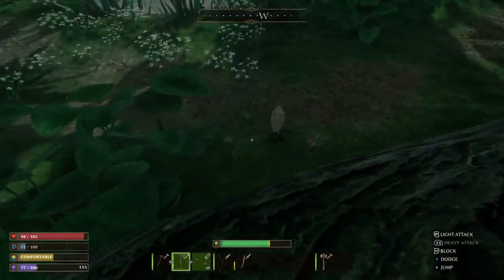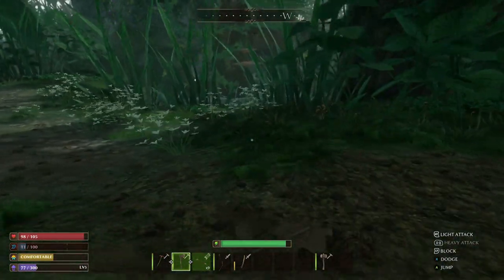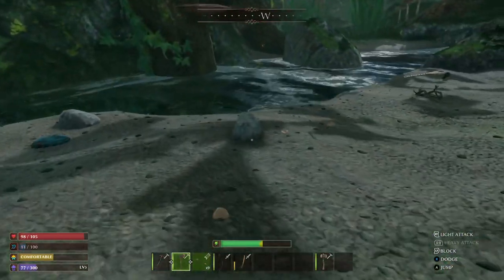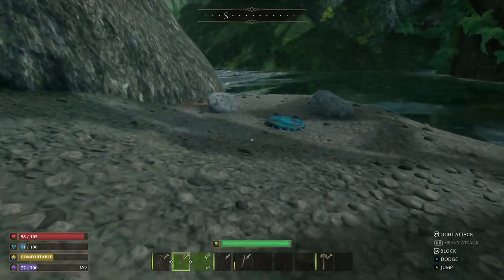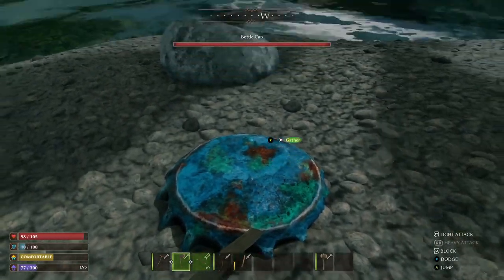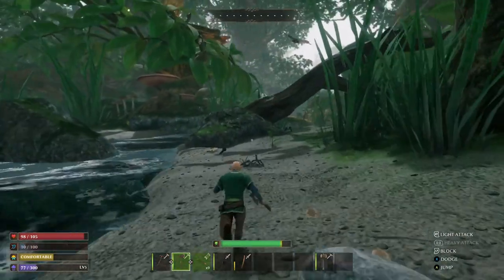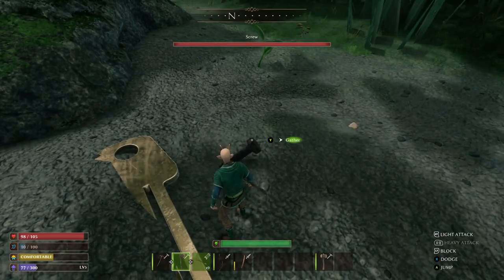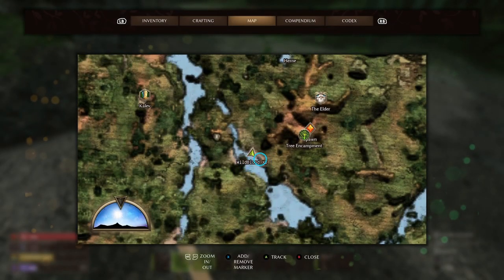Now you can see the stream over here, so we're gonna hop down right here by this effigy. Come over here towards this water and boom — as you can see we got a whole bunch of stone nodes. We also got a bottle cap. You need one bottle cap, one screw, and 10 to 20 stone. There's a bottle cap right there, there's a screw, and there's a whole bunch of stone around here — I'll show you where it is on the map.